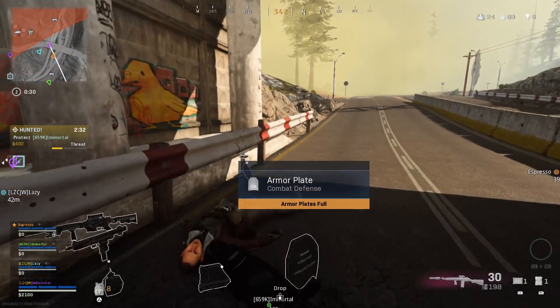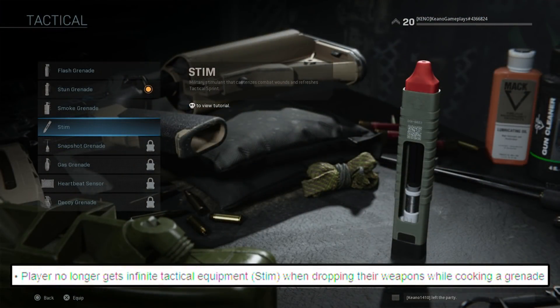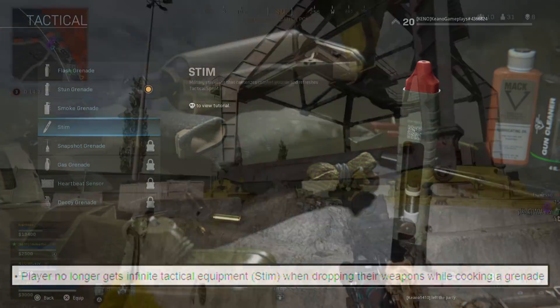The final thing in the patch notes is for the Stim Glitch. They effectively fixed this so that now people can't just survive forever in the gas, which is good. This should have been fixed a long time ago, in my opinion.